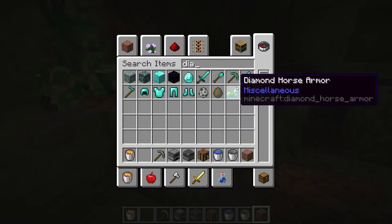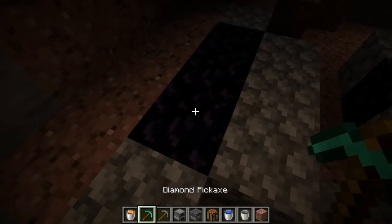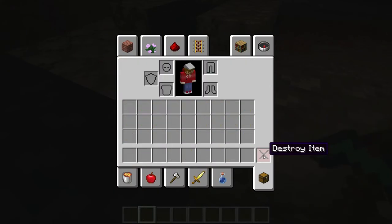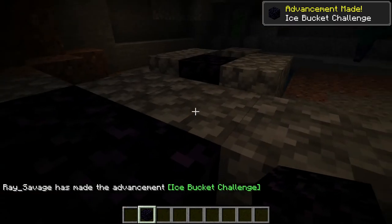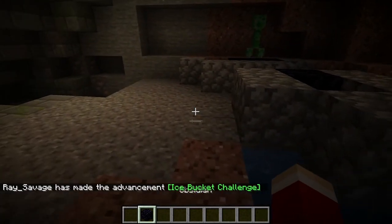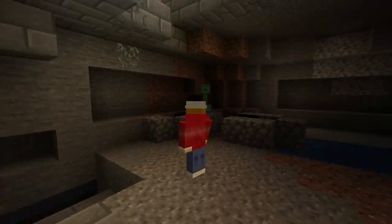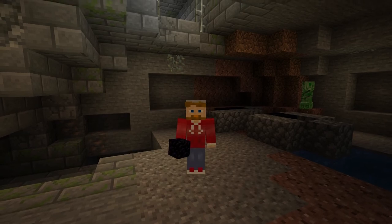Then you take your diamond pickaxe — you've got to go get diamonds — and harvest the obsidian. You'll probably be in survival, and once it drops into your inventory you're done. That's the secret: the obsidian. That's the process you have to go through to get the Ice Bucket Challenge advancement.